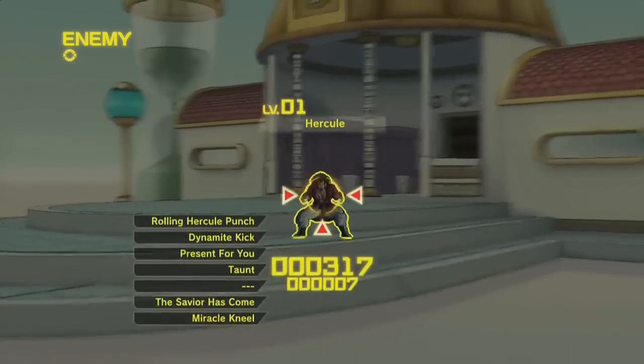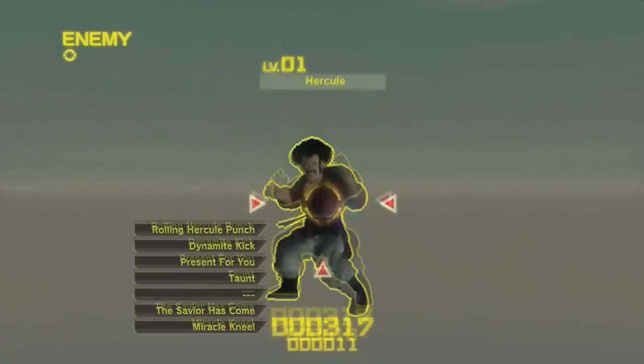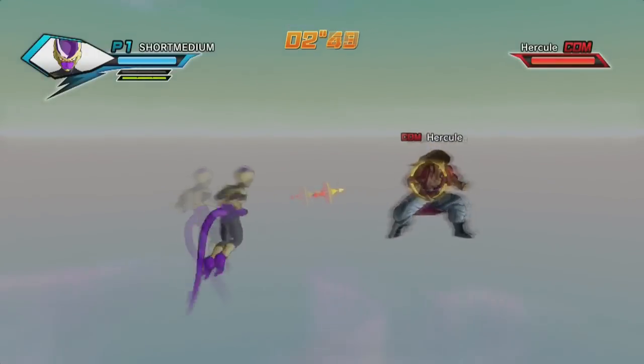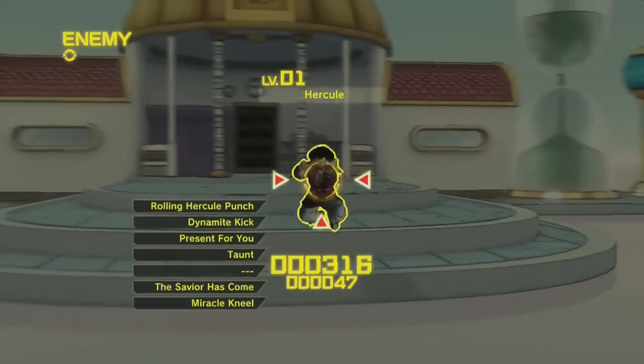As we start off, we see his health is at 317 at level 1. One light attack does about 1 damage to his health, and as a just-in-case, I attacked him again to see if it made a difference. Surprisingly enough, my second light hit knocked his health down by 2 points.